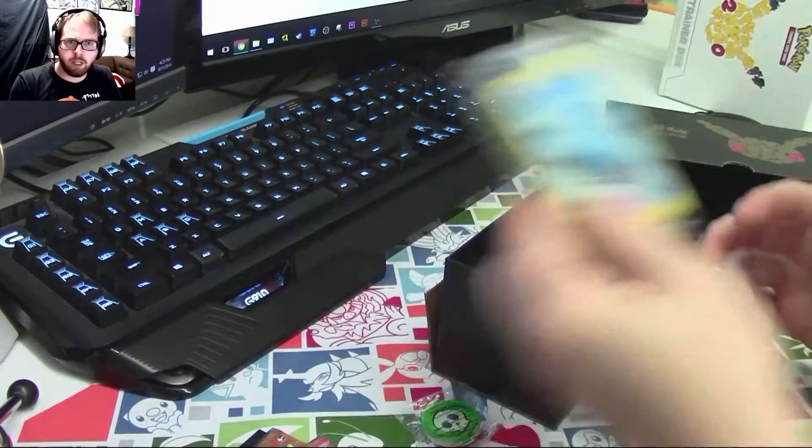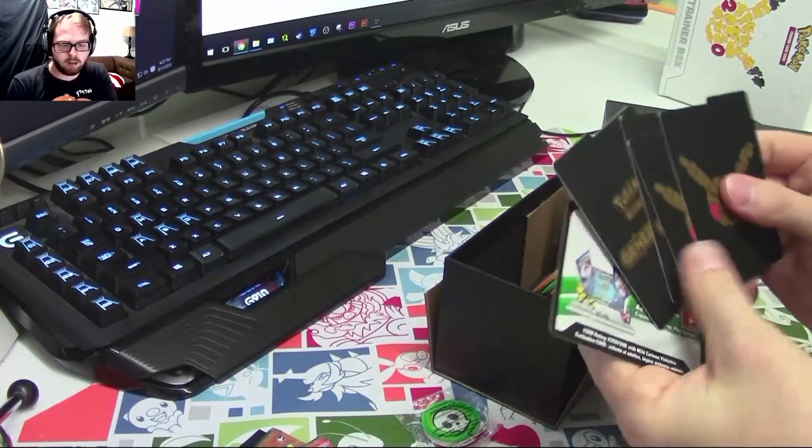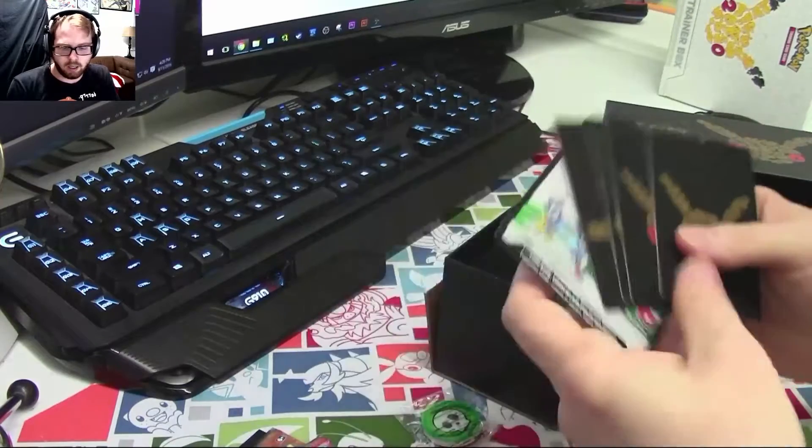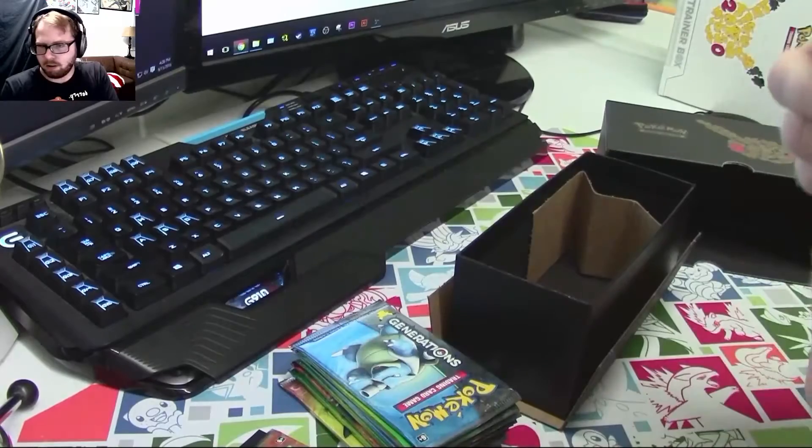It comes with some energies, some nice dividers, an online code, and the black and gold dice — that's cool. And it has Pikachu on there.